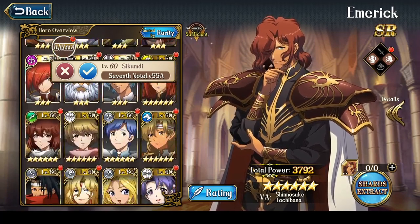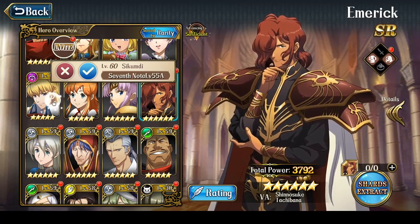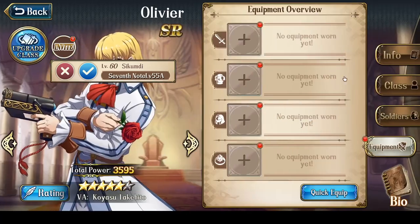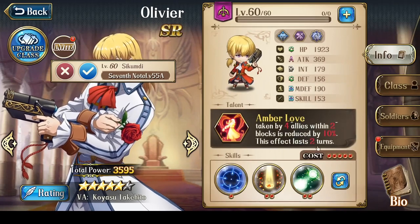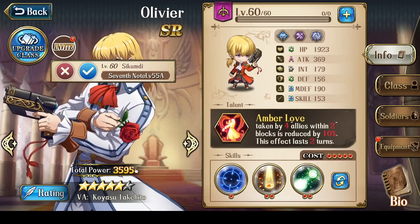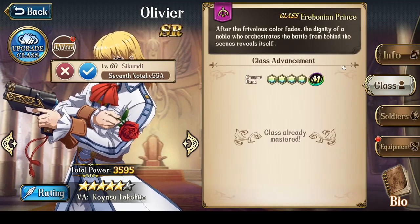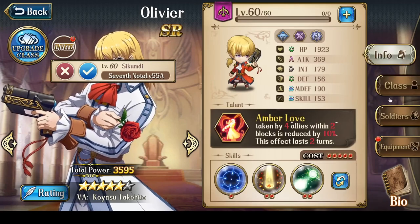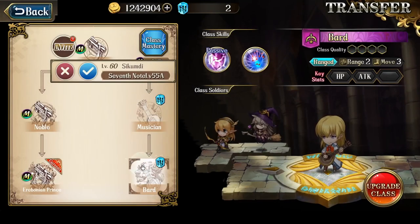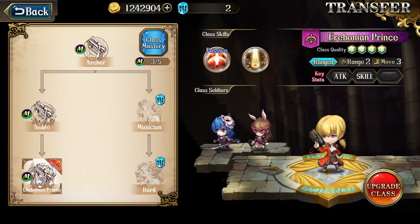This is why Olivier is so important — he effectively offers 30% damage reduction in the fight. Because I'm using Olivier purely for the damage reduction effect and probably won't have enough runestones to get his double class mastery, I'm going to ignore the second class mastery. So my Olivier will just be an Erebonian Prince.